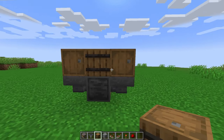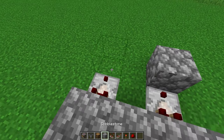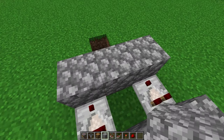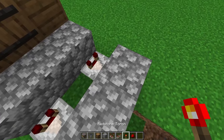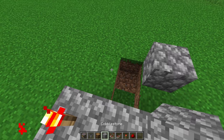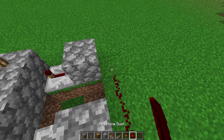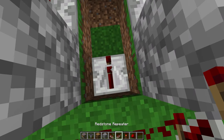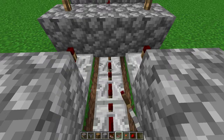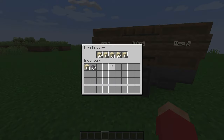So for example: TNT, bookshelves, sea lanterns, hoppers, droppers, redstone lamps, and even golden apples and carrots. This design has a simple auto-stop mechanism where if there are not enough items in the two hoppers, the system will stop itself so that it does not lose its saved preset. The crafter will keep crafting as long as there are enough items in the hopper.